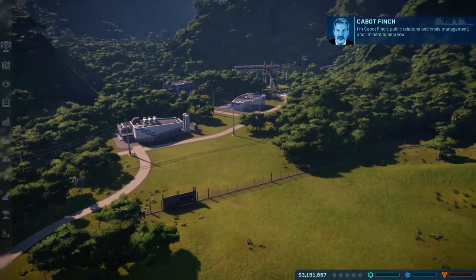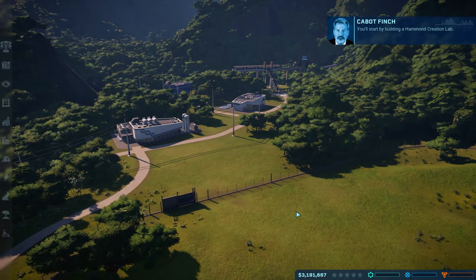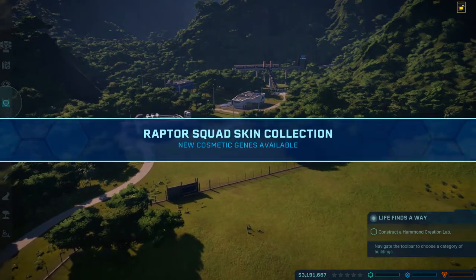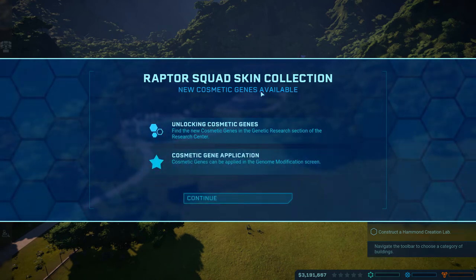I'm Cabot Finch, public relations and crisis management, and I'm here to help you. You'll start by building a Hammond creation lab. A bunch of stuff has unlocked from DLCs - Raptor Squad skin collection, new cosmetic genes available, cosmetic gene application.